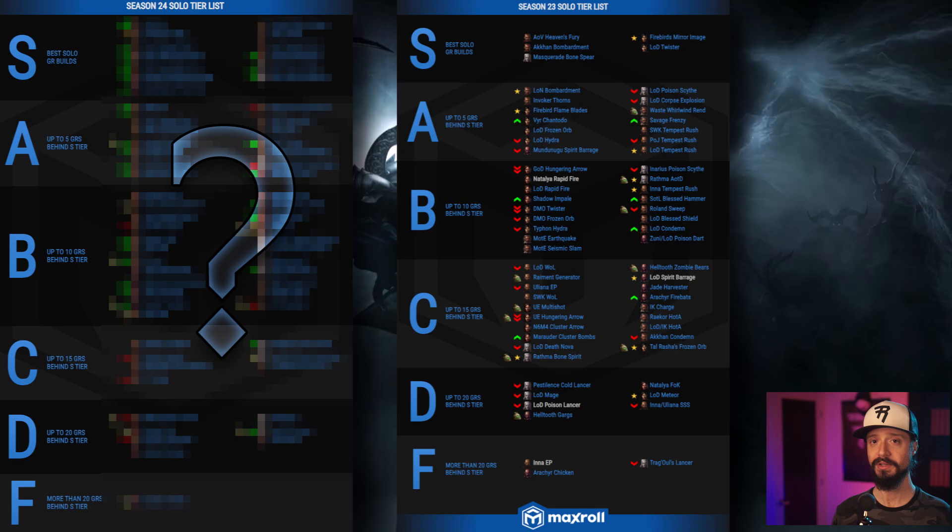Ethereals are new, powerful, Season 24 exclusive weapons that will be the best in slot weapons for most builds. Some builds benefit tremendously from Ethereals, others benefit only slightly. For a small number of builds, there's just no way to work an Ethereal in that results in an upgrade. On average, Ethereals increase the build's power by about five greater rifts, so relative to Season 23, Season 24 builds are all five greater rifts higher than before.